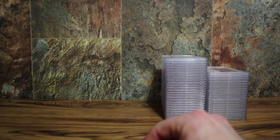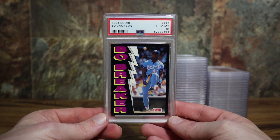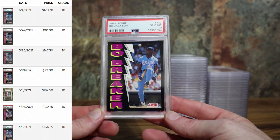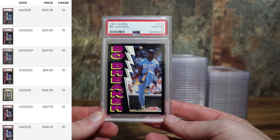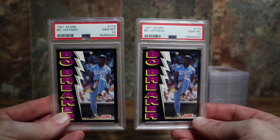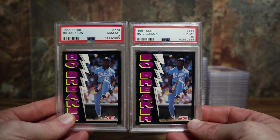Probably the most iconic card from this set — everyone's going to recognize the #773 Bo Jackson Bow Breaker if you grew up in that era. Same as the Griffey: all black borders, really tough. Usually it's tough just to find one centered, and once you do find one centered it's got white edges and soft corners. Not only did I get one, but I got two — that's one of the highlights of this whole quarter. Most people wouldn't think so, but that is a tough card to find in PSA 10 shape.